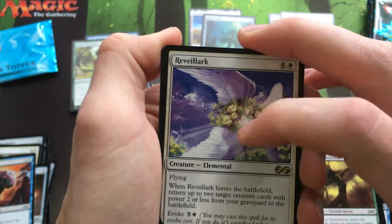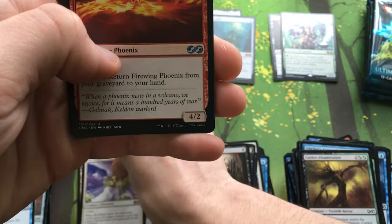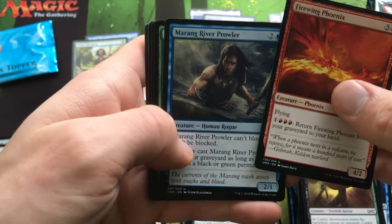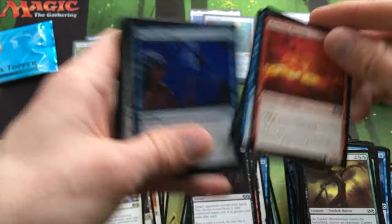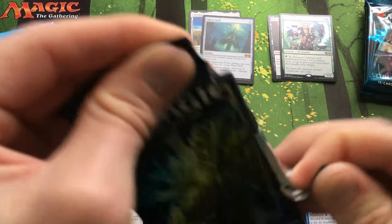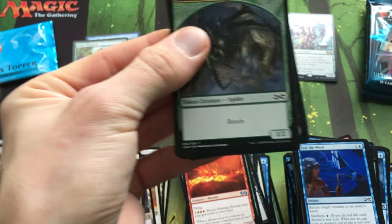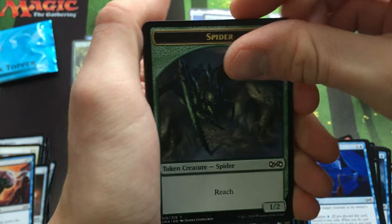Also got a Relic of Progenitus — I think this is actually in my Staples Binder so having more isn't bad. Firewing Phoenix. Still need more Eternal Witnesses though — they're cheap now, thank god, because they were getting up there, like six or seven bucks. Spider.